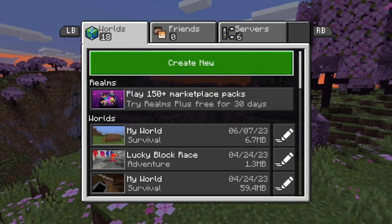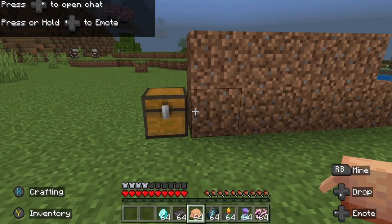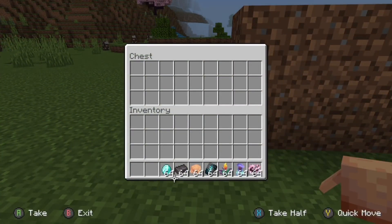Once you place all your dirt like that, you're just gonna save and quit. I recommend you copy your world in case all of your stuff gets deleted if it doesn't work. Then once you're back into the world, you're gonna put all of your stuff in the chest like this.